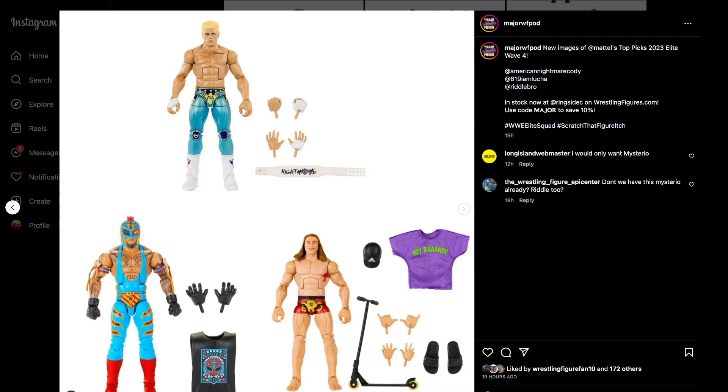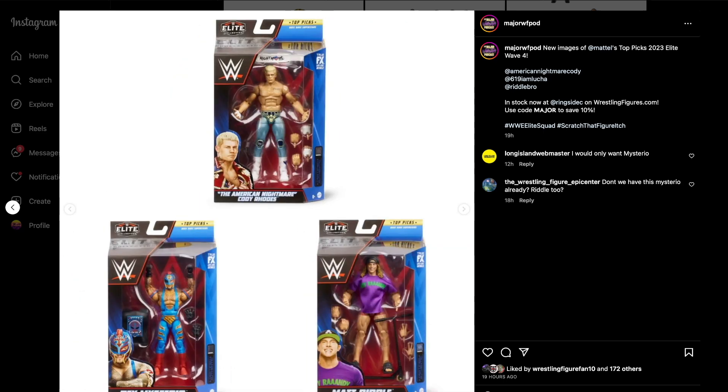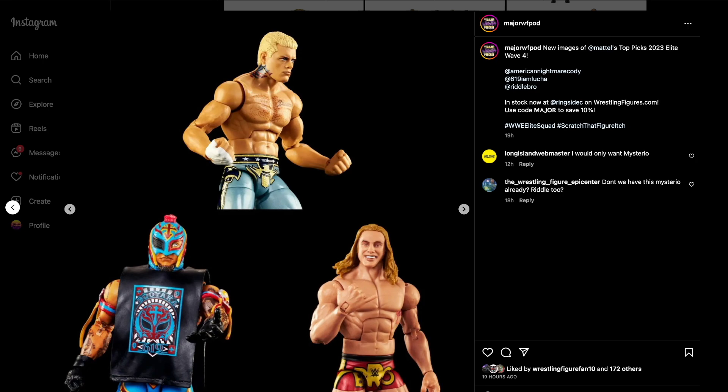We have the Top Picks 2023 Elite Wave 4. It's a re-release of Ray Mysterio with double jointed arms, a straight re-release of Matt Riddle, and a Cody in a weird-ish blue-gray tights color. It looks good in hand. You can't really go wrong with any Cody, Ray Mysterio, or Matt Riddle releases lately, so it's a pretty solid set overall.